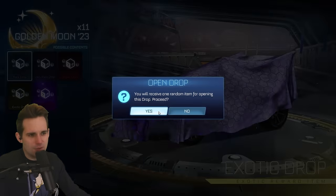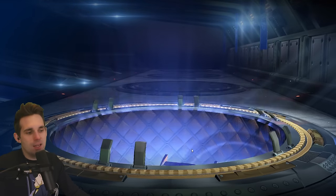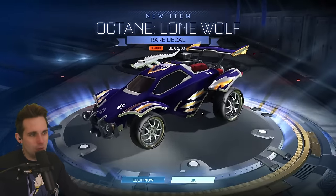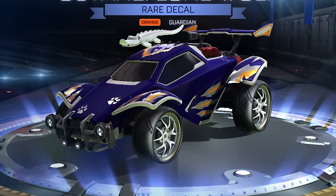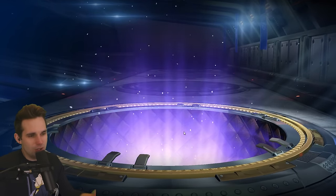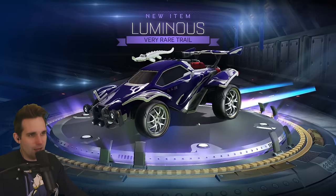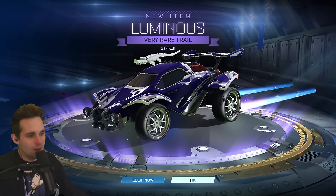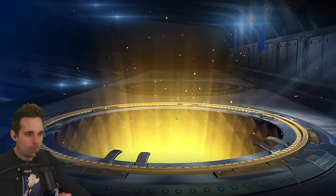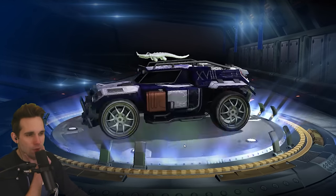We're gonna try to call an exotic here. I selected it - last time I did this I actually got a black market, so... and it's a rare. That's on par. Another painted Octane Lone Wolf - honestly this orange would go really well with that orange binary trail we already got. We got him a purple Lone Wolf too, so to get orange, we'll just give him a set because these decals are going to be expensive now since you have to get them from the item shop. Luminous - I don't think you can get painted Luminous out of here, which sucks.